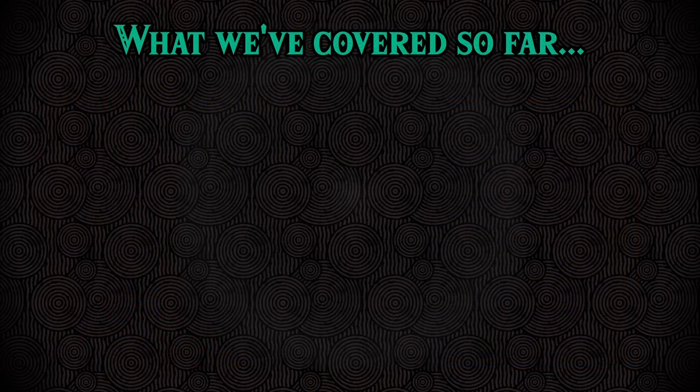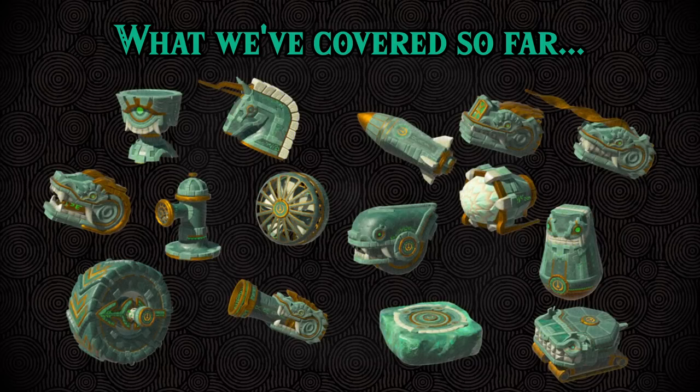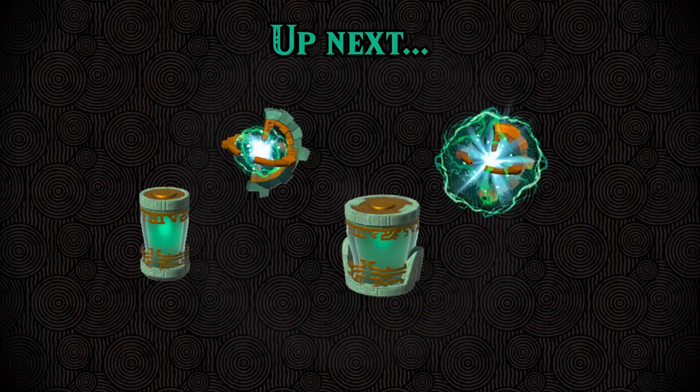At this point, we have now gone over every single device in the game which consumes your energy cell. In the next chapter, we'll go over devices which restore your energy — things like Zonai energy charges and the battery components that you can attach to your vehicles. That will be in part 2.